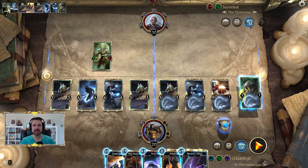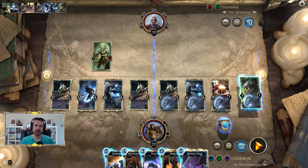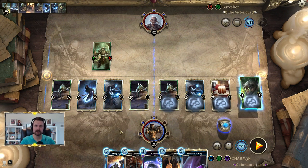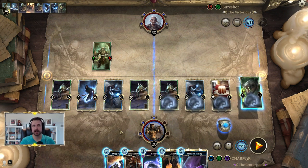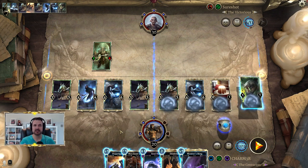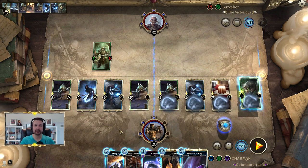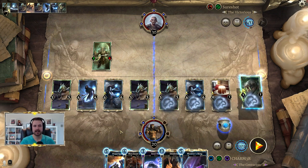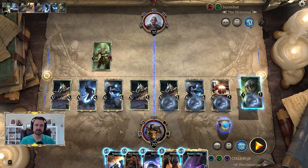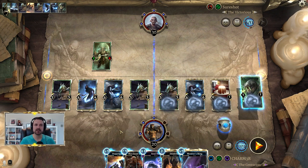To hammer it home one more time: 13 magicka, Path Mage, Dark Rebirth on Path Mage, find Laneth, get Uprising and play it, then play Devaith's Experiments copying Laneth and a Nyxox, then play a second Uprising, find a charge creature and Mentor's Ring, and then attack.